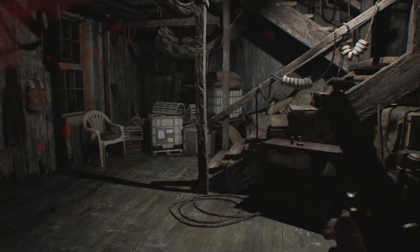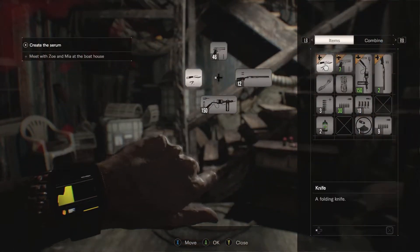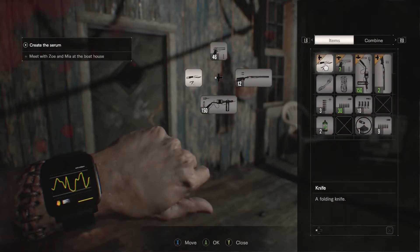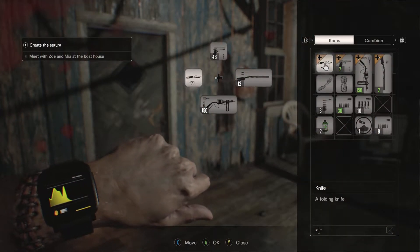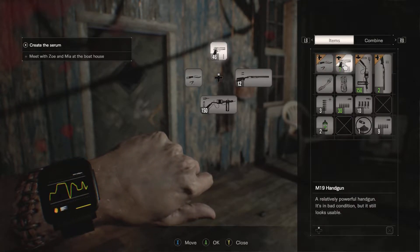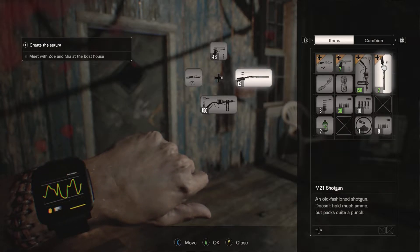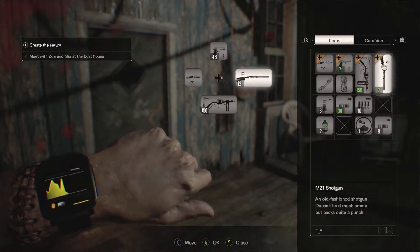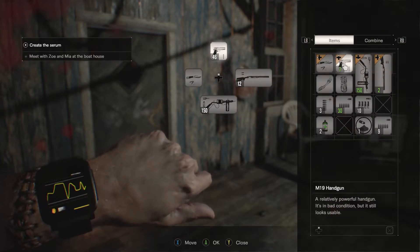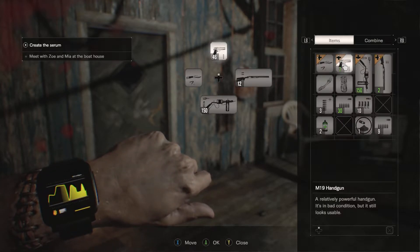We are back to Resident Evil 7. I just want to show you guys something here. I hear a lot of doors closing and creaking upstairs. So before I started this next part, I went ahead and upgraded the pistol. We got the M19 pistol and I got a new shotgun, the M21 shotgun. If you guys remember back near the start of the game, we found a broken handgun. I got that again and then I used a repair kit and that created this, supposed to be a more powerful handgun, so I'm going to use that now.